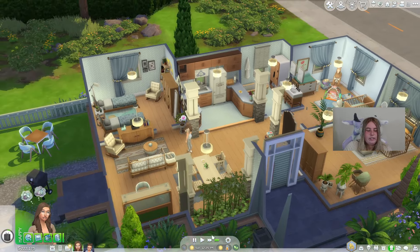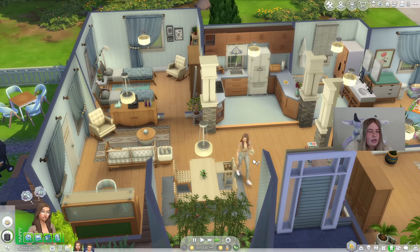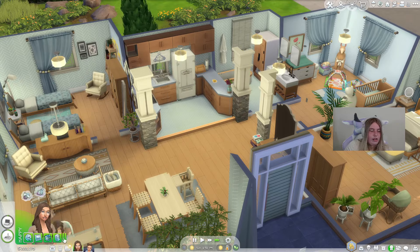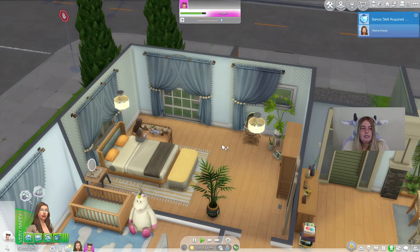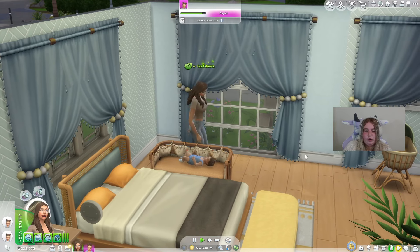I'll put this on super speed to show that Marina is able to do other stuff — she's watching TV right now while Alina's asleep. There she goes, checking on Alina after a bit. I also want to say that having the lower needs decay mod definitely helps make the auto check interval feel longer, because infants aren't losing their needs as fast — if that makes sense.